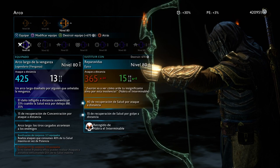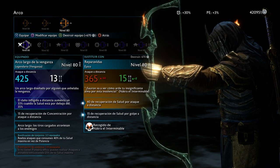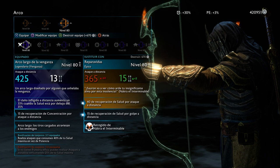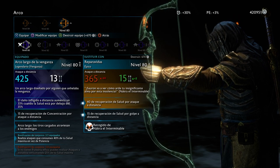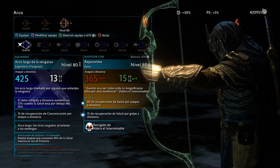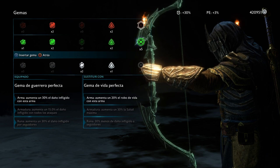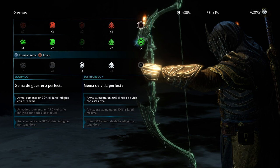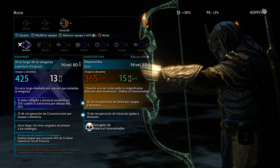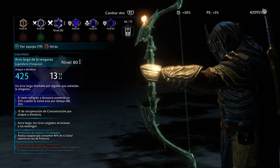On both bows, on the secondary option I have 15 extra focus for every hit. The third bow option is the Life Mender — probably that's the name in English — which gives 40 health for every attack plus 15 extra on the secondary slot, so more than 50 health for every shot. This can keep you going with the Vendetta set if you want to keep using health for Might attacks. You can also stack the green gem on the bow on top of that, getting a ton of health back for every shot.